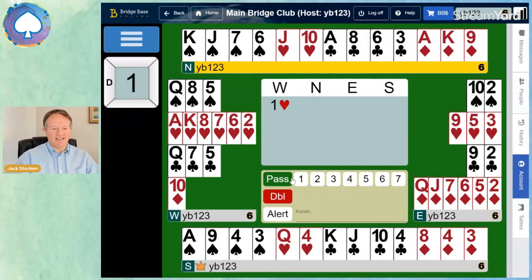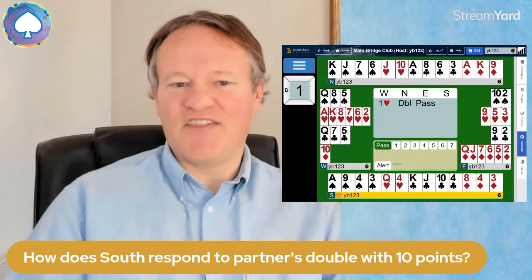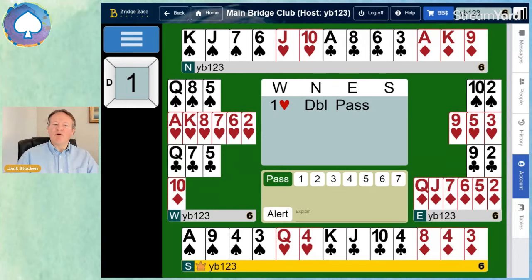East passes. And South — how does South respond to the takeout double? They've got 10 points. Many players I've seen just bid one spade, their longest suit, or even two clubs, which would be worse. But because they've got 9 to 12 points, they must jump one level. Very well done if you bid two spades on this hand. I don't want to know about your clubs — I just want to know about your four-card major.